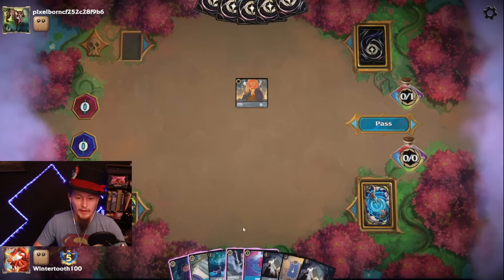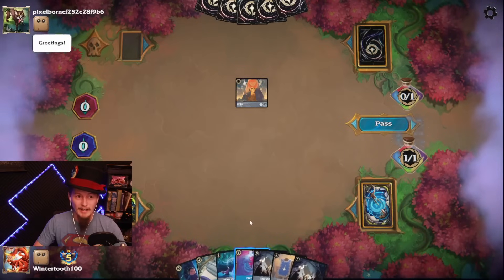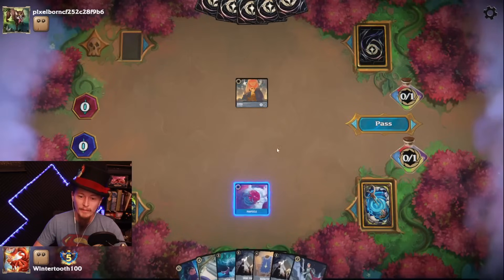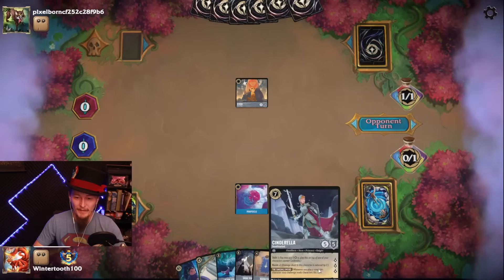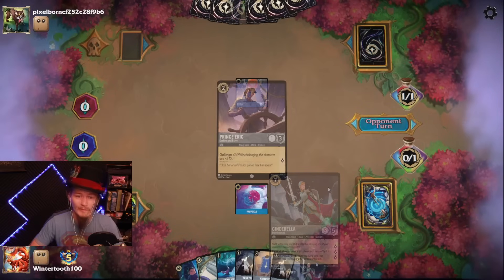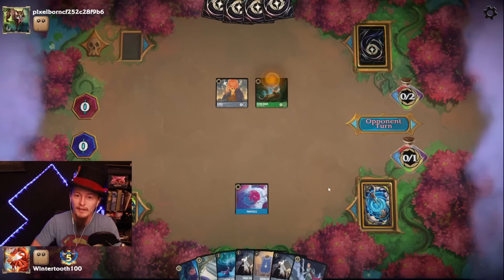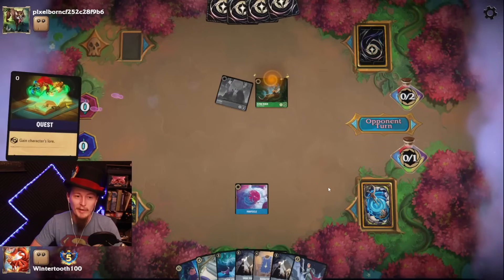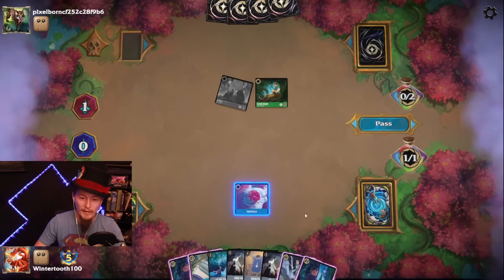Targeted removal though — man, that Sardine Can. Cinderella's too expensive, get out of here. Popsicle! Hi Cinderella, we missed you! Thought opponent had clocked out. Flynn Rider — it's going to be an aggro deck with some removal, that's what I'm feeling here.